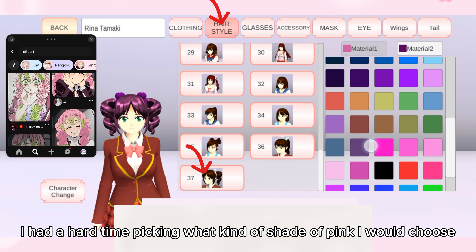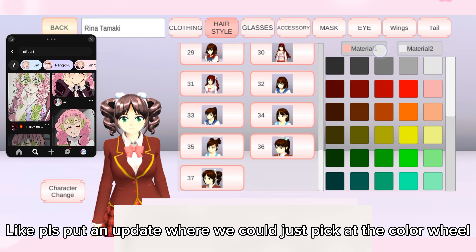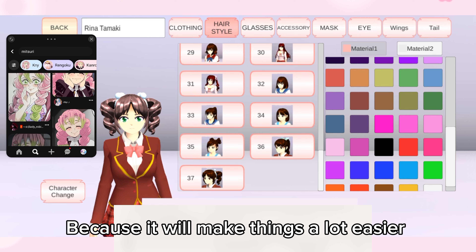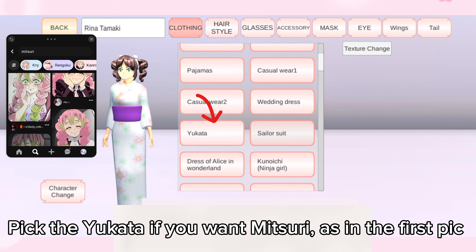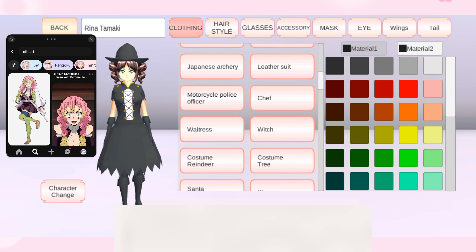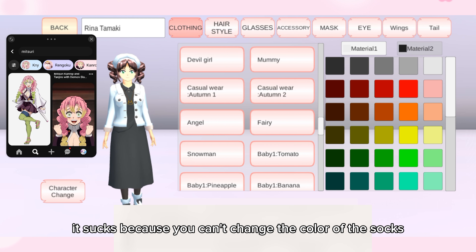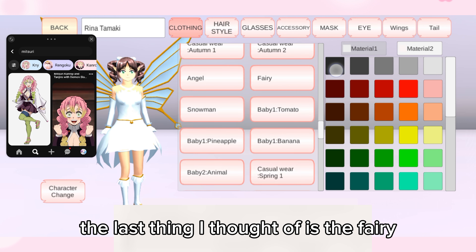For the female character, color the eyes green. I had a hard time picking what shade of pink to choose — please put an update where we could just pick from the color wheel, because it would make things a lot easier. Pick the yukata if you want Mitsuri as in the first pick, or maybe the witch dress, or the casual wear autumn one.